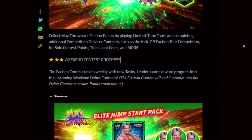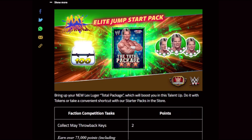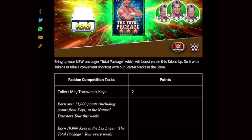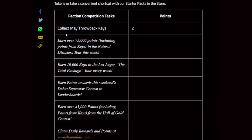Doing this again to give you weekend debut contest solo points. New Lex Luger Total Package is definitely looking like Attitude Era tech. There are starter packs in the store — you can get a three-bronze, three-silver, four-bronze. Treat yourself, get the four-bronze. Faction competition tasks: collect keys and all sorts of points from tours and whatnot.